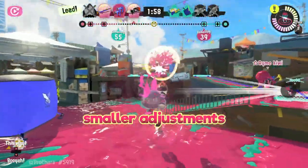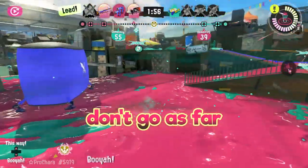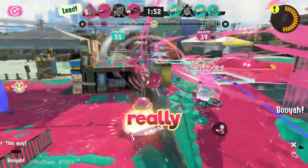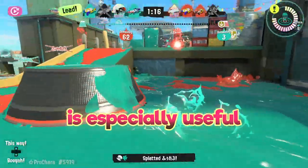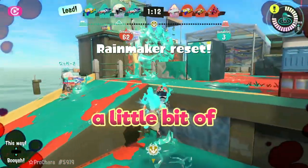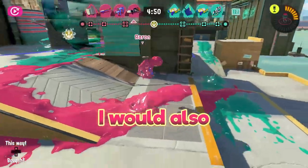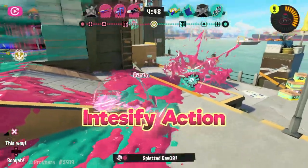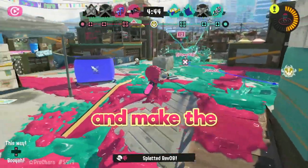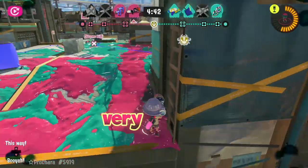Jumping is for much smaller adjustments, since you obviously don't go as far, but a little bit of added mobility while you shoot can still be really helpful. Jumping is especially useful when trying to hit people who are on ledges above you, since it can give you a little bit of added height. I would also highly recommend running around two mains of Intensify Action, as they drastically reduce the RNG of your jumping and make the Squid Roll and Surge better — both of which are very useful for this weapon.